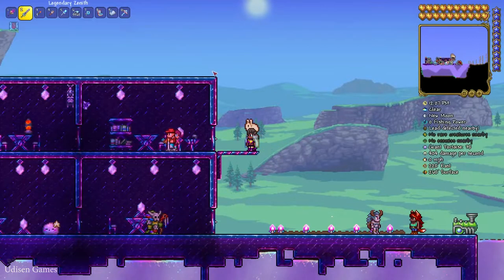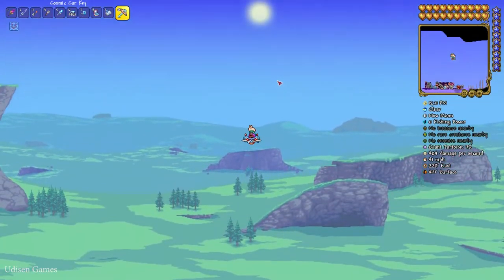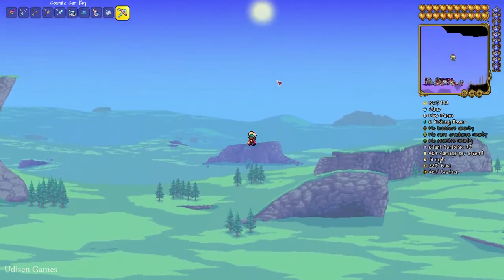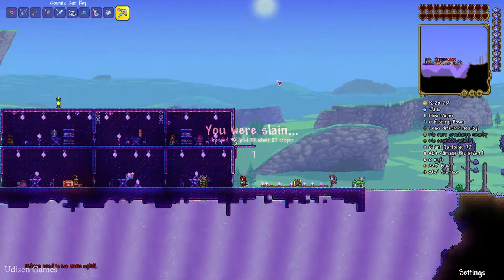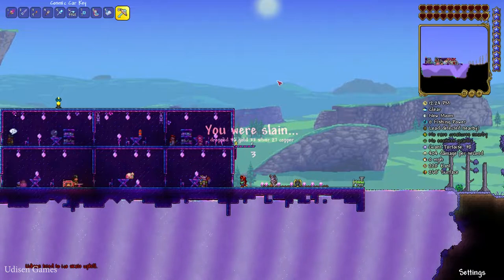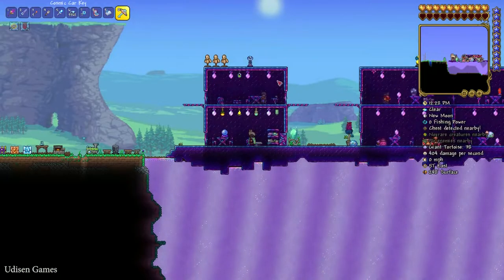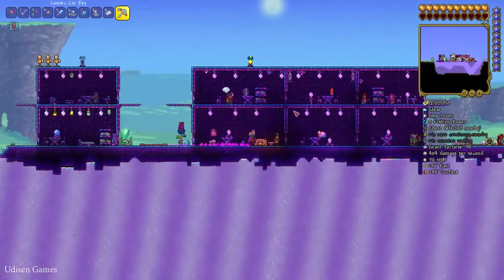The easiest way to do this: use a flying mount, fly up, press R to deactivate your mount, fall down, and die. Every time you die, a very special gravestone spawns. Die seven times and collect seven gravestones — seven, not six. Remember that.